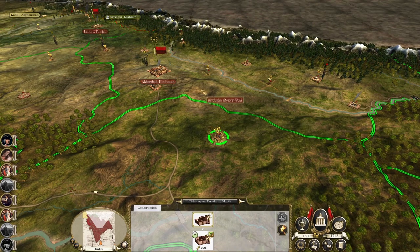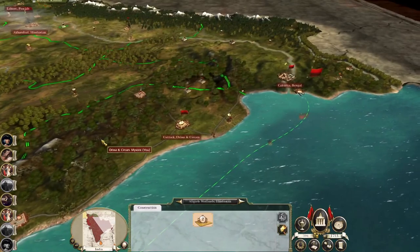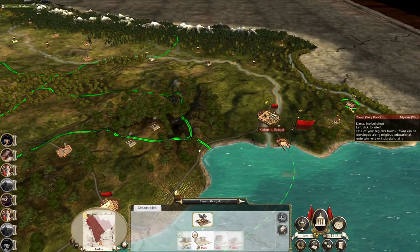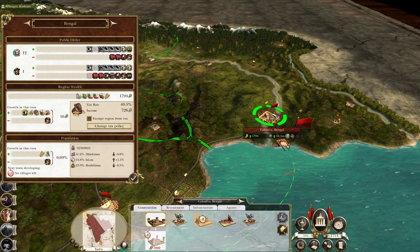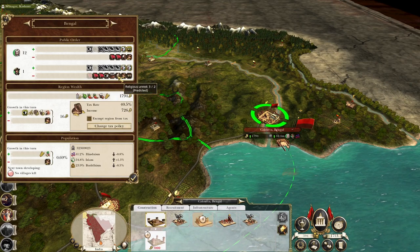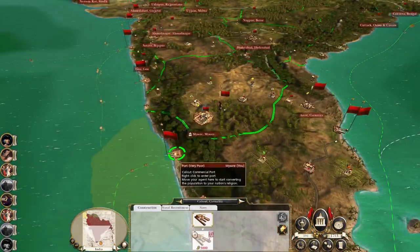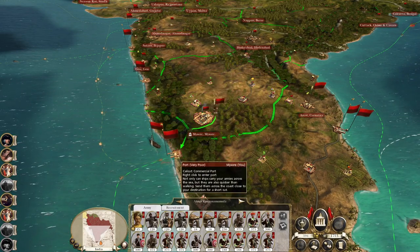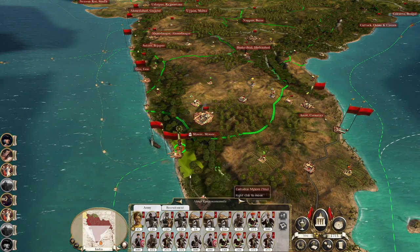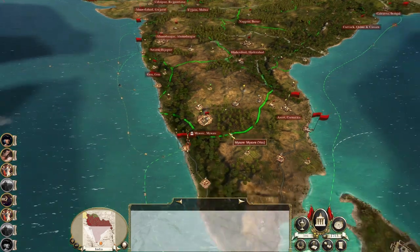Fundamentally, just get them finished — you are not going to be upgraded to a Madrasa. Well you could be, but Islam's already growing and religious unrest is going down. We've got 500 left. Let's take the Sloop out and get this army aboard. Next turn for that.